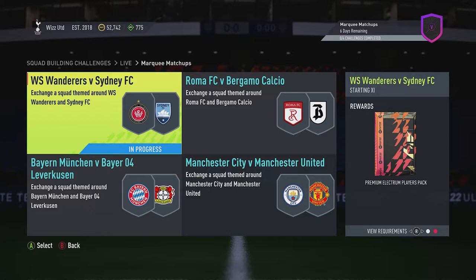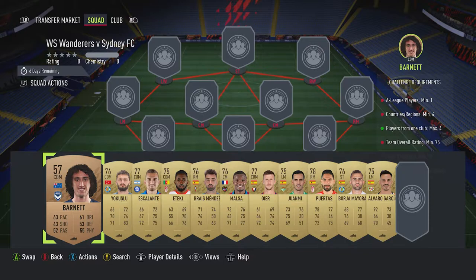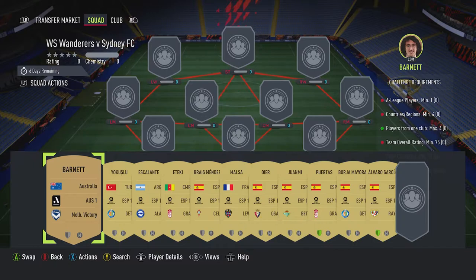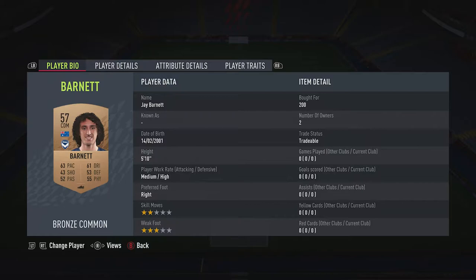We get a premium Electrum players pack back for completing it. It costs around about four to four and a half thousand coins, requires no loyalty, and you can use any A-League player — not A1 League, A-League. Just any of them if you've got them in your club. Untradeable, doesn't have to be high rated. That bronze is a CDM and we're putting him in as a goalkeeper. Let's crack on, get it done, get the pack open, and get on to the next one.